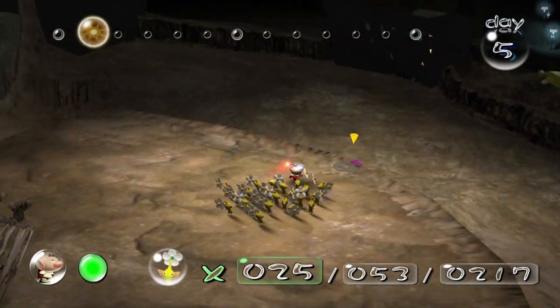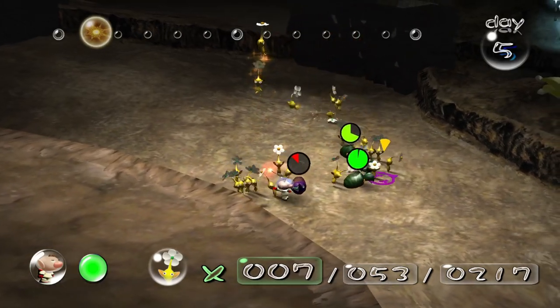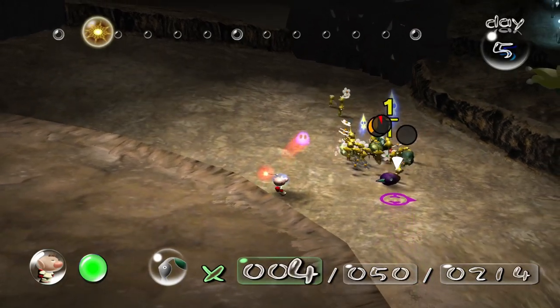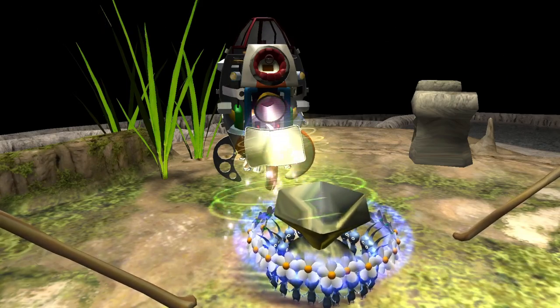First off, there are a couple of enemies around here that I need to destroy — they're sheargrubs and shearwigs, so I'll just destroy them real quick. Even if some of them are going to die, who cares, at least they're getting destroyed. Okay, we got that done.